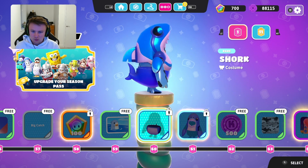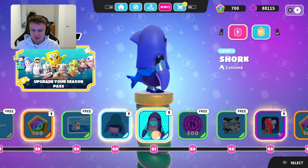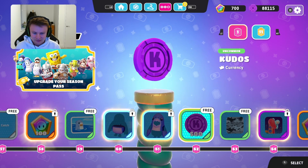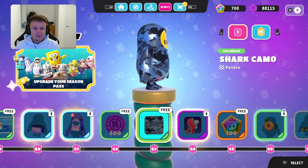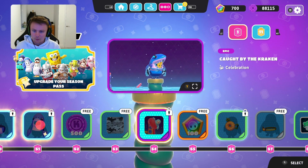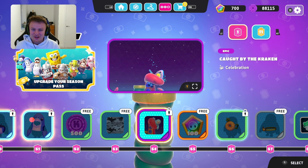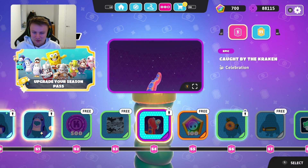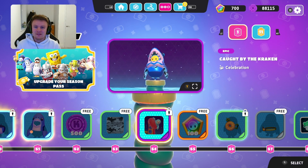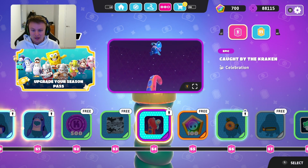The shark costume — might have to update our shark by the looks of it. It's quite a cool little shark, looks like the shark off Spongebob. Then I've got the shark camo — I'll have to wear that underneath my shark outfit. And caught by the Kraken — that's a very cool winning emote. My favourite so far is the one where they have the little saber, got a bit of music in the background, and they throw the saber in the air and it hits him in the head. So if I see anyone with the Kraken one I know that they've won quite a lot of games already.